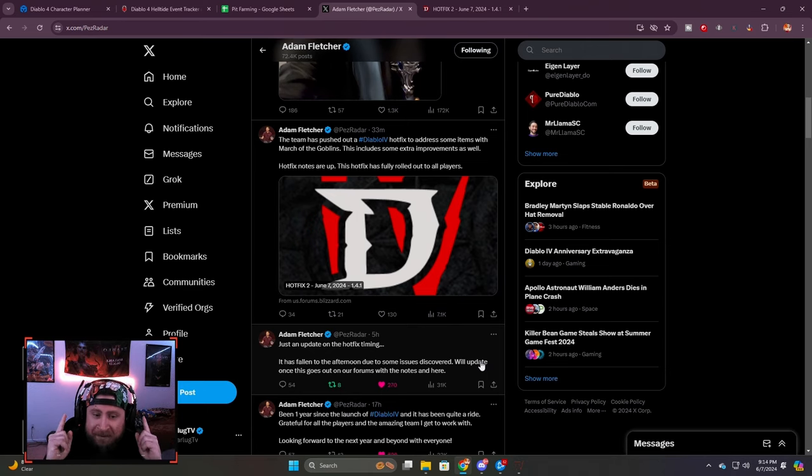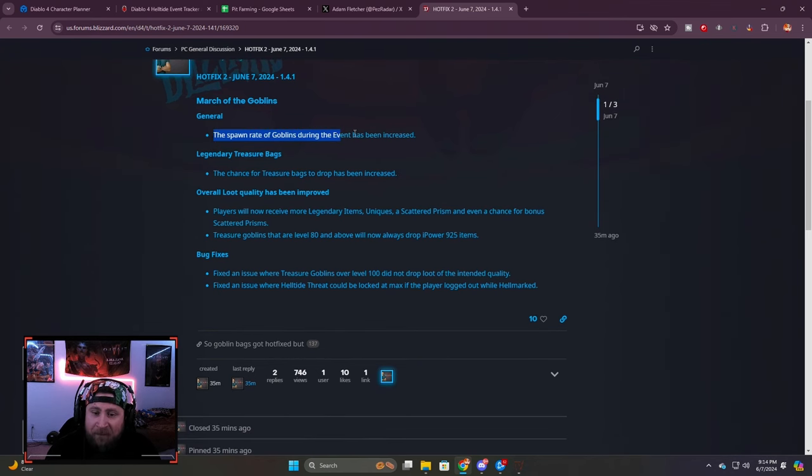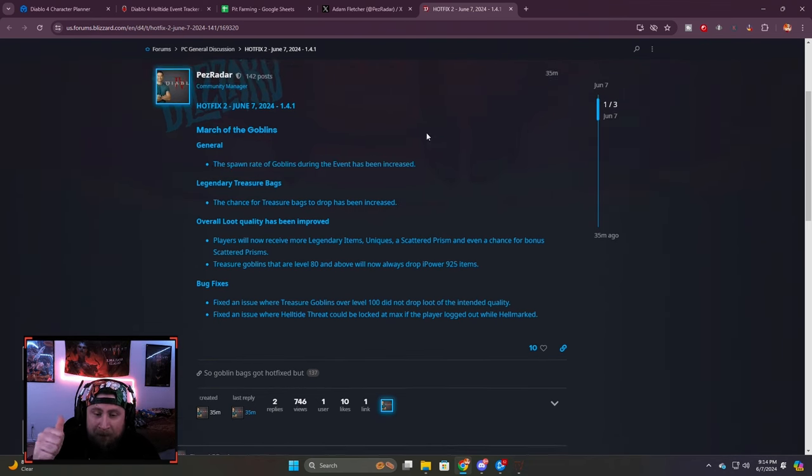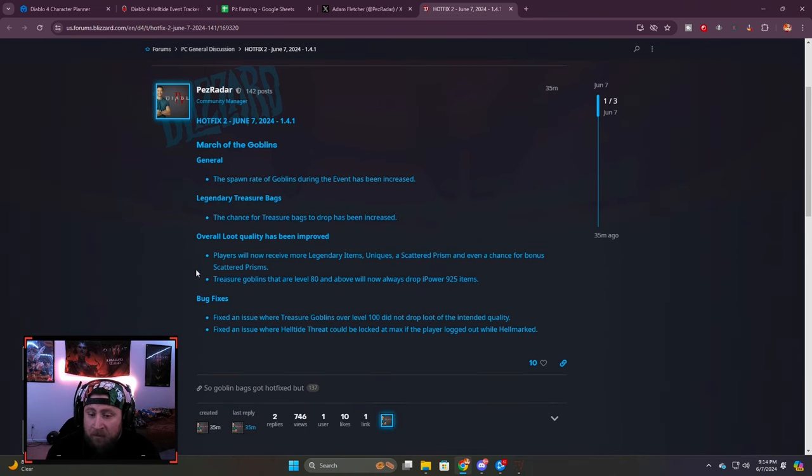I just got home from work and got on the game, so let's go over this quickly. The spawn rate of goblins during the event has been increased — big dub. The chance for treasure bag drops has been increased — huge dub. Overall loot quality has been improved; players will now receive more legendary items, uniques, Scattered Prisms, and even a chance for bonus Scattered Prisms. Treasure goblins that are level 80 and above will always drop item power 925 items.